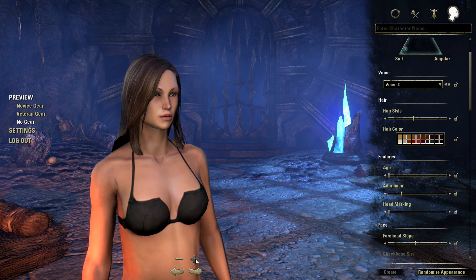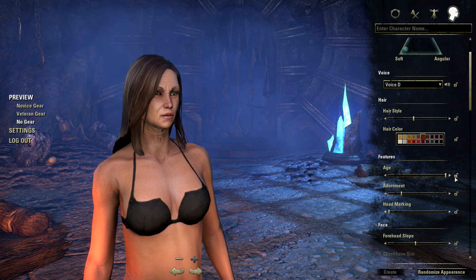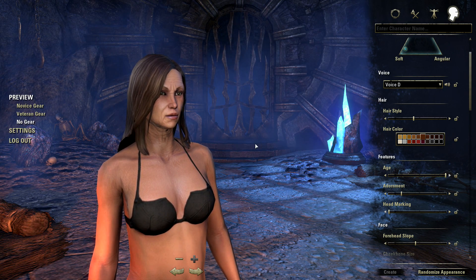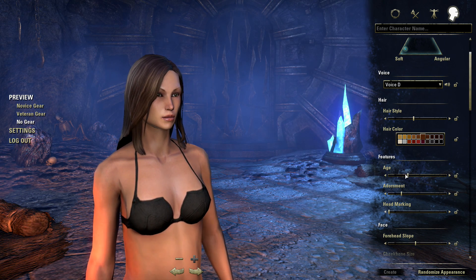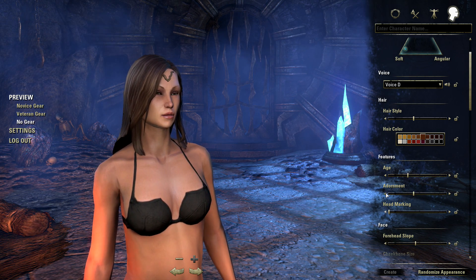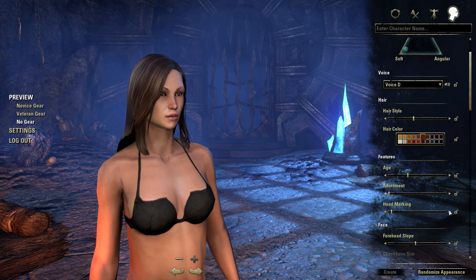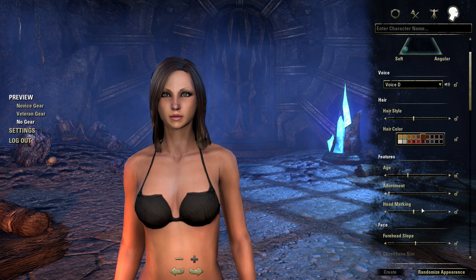Moving on to facial features, zooming in you can now age the character - you can see it's getting much older, now she looks like an 80-year-old, more weathered and seen a lot more adventure. You can bring her back down to a fresh young look or somewhere in the middle, just adding character lines to the face. There's also adornment options - items you can add such as eye patches, headbands, head markings similar to the tattoos and scars, and even makeup which looks quite cool.